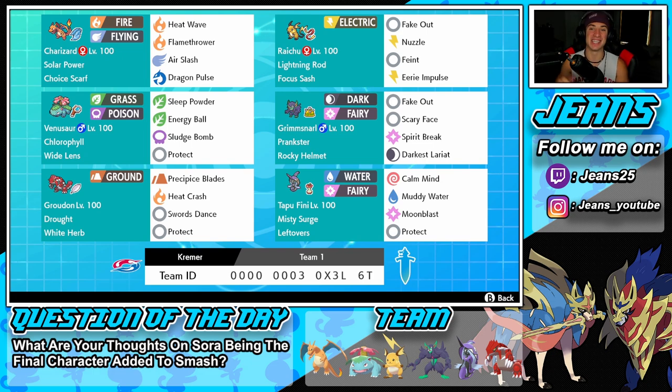This team right here is looking amazing - one of the top tier Series 8 teams, and it's actually a little bit meta as well. We got Venusaur, Charizard, Raichu, Grimsnarl, Tapu Fini, and Groudon. The team's looking powerful, let's get into the preview.